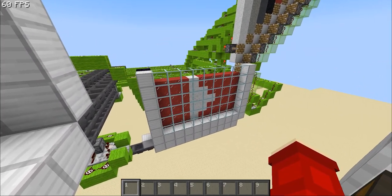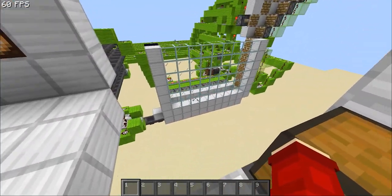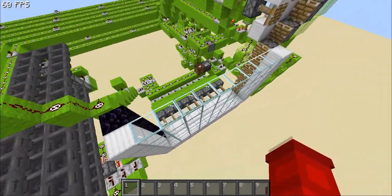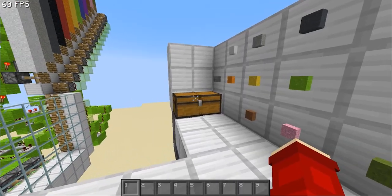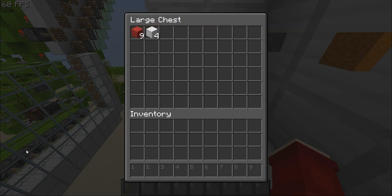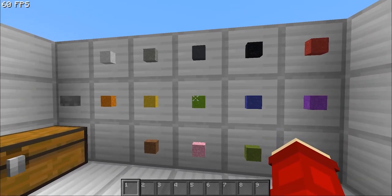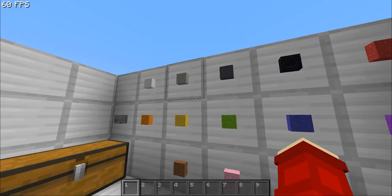I've already printed something, which is a play button. If we just hit reset, it will reset it by making it all fall into some torches with hoppers under it. This chest over here is the collection system, so when all of it falls from down there, it'll go through a hopper line going back up to this chest.